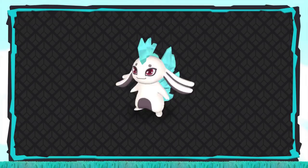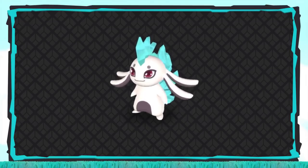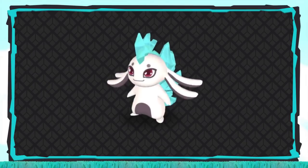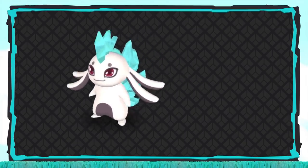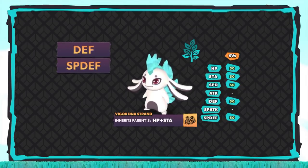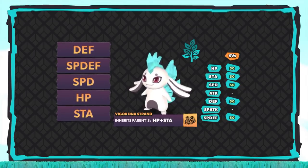Tree 2 is a lot more straightforward because we don't have to worry about an egg move. We'll be able to use one Temtem all the way through the process — in this case, that's a Lapinite. Tree 2 will focus on a final parent with slightly different stats: Defense, Special Defense, Speed, HP, and Stamina.